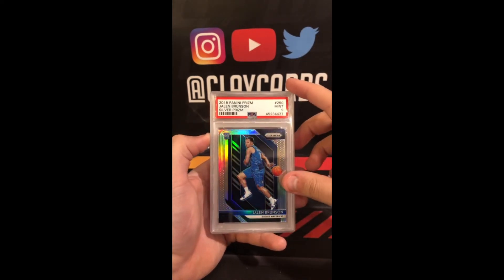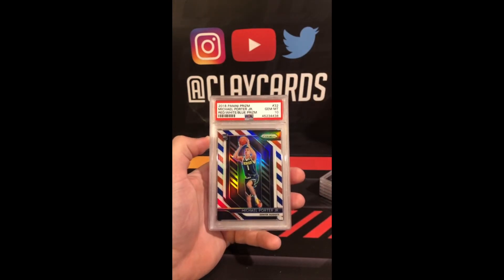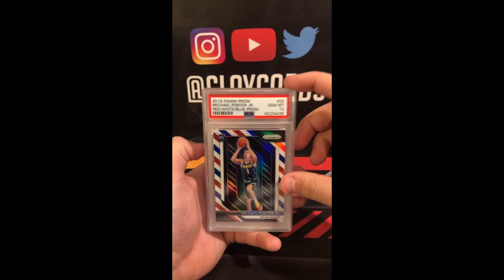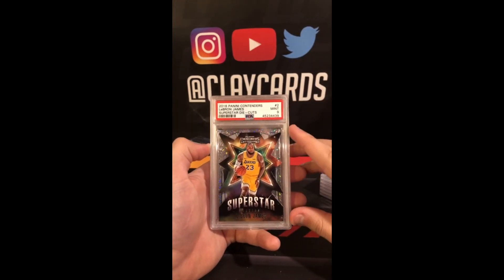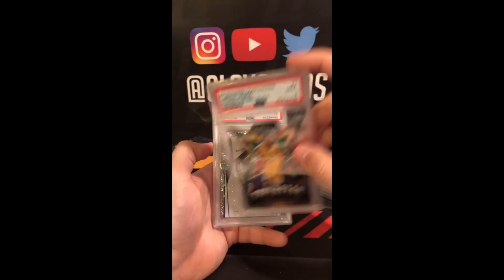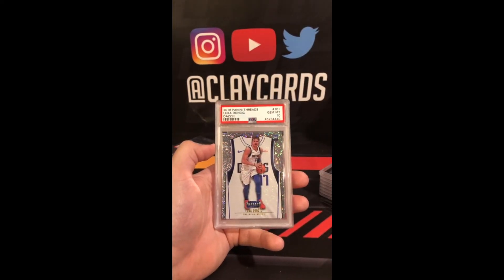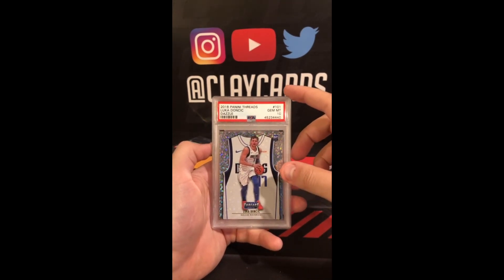Jalen Brunson Silver Prism 9. Michael Porter Jr. Red, White, and Blue Prism 10. Contenders Superstar Die Cuts LeBron 9. 2018 Threads Rookie Luca Doncic Dazzle 10.